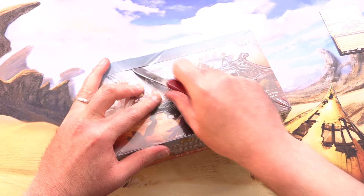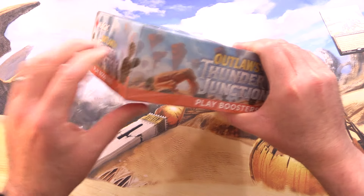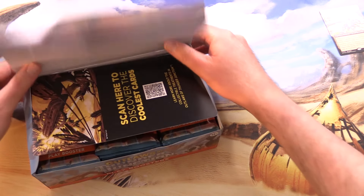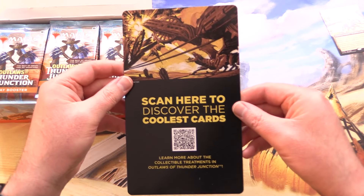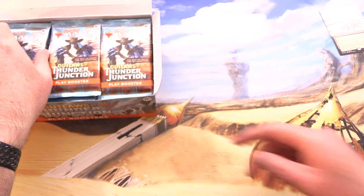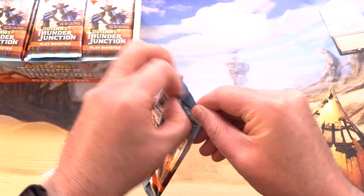We'll set that aside and get into it. The play boosters are the replacement for set and draft boosters. They started with the Karlov Manor set and we're continuing here with Thunder Junction. If you're looking to draft these boxes, that is actually the best way to get value out of this set.